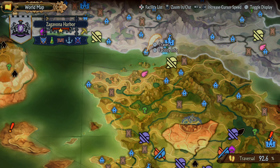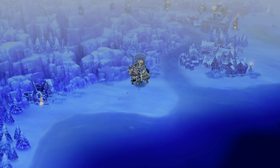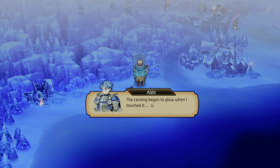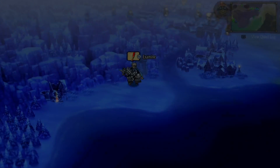In order to get to the rodent statue you need to restore Zagavona Harbor and take it to the secluded shore, where you'll find the rodent statue. It will start to glow as long as it's the first one that you touch.